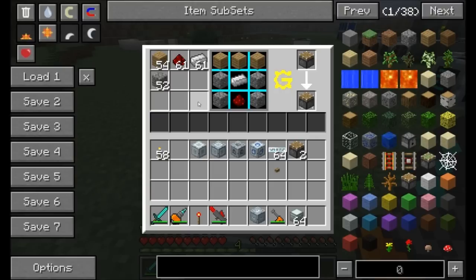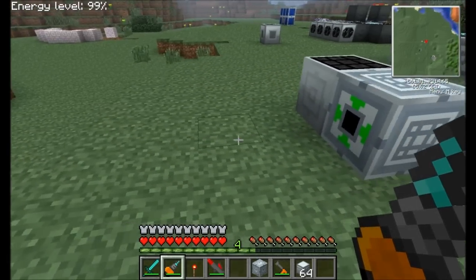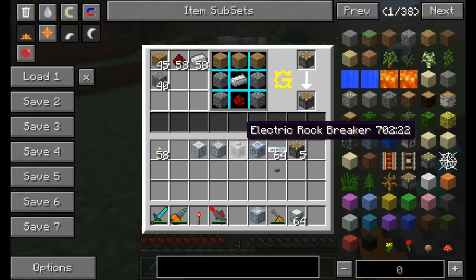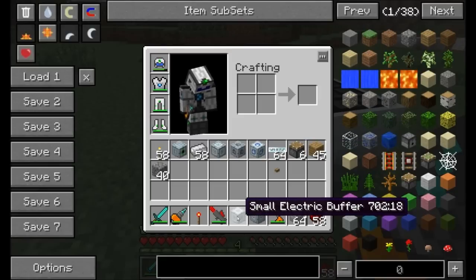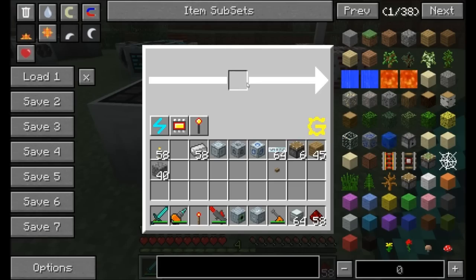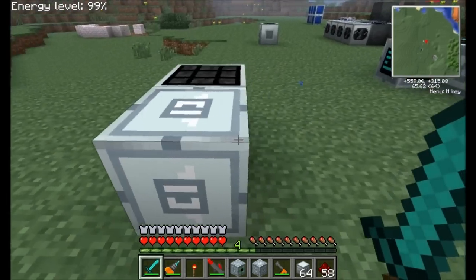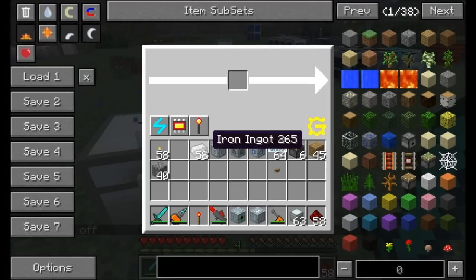Next up, we've got the electric crafting table. Simply put a crafting recipe in the middle and some buffer inventory on the left, and you'll be able to electronically craft some stuff. It does require EU. You can input items to the green side and output from the red side using Buildcraft pipes or Red Power. The large and small electric buffers act kind of like Red Power 2 relays or the Buildcraft hopper. The small one has an output facing slot and only has one inventory to store items. It can store items and automatically output them on the red facing side.